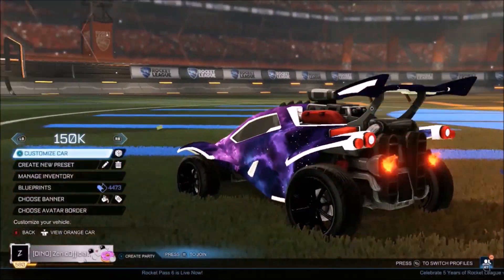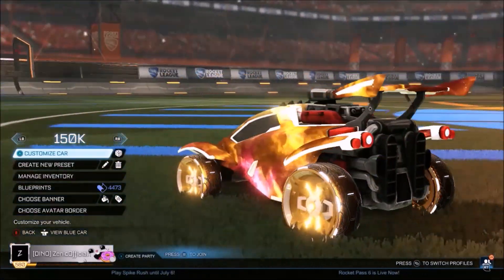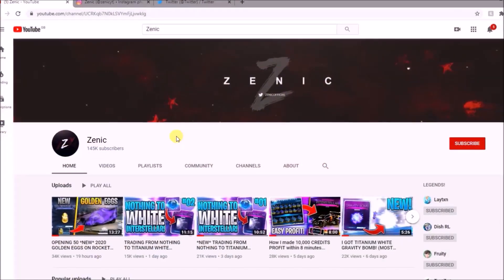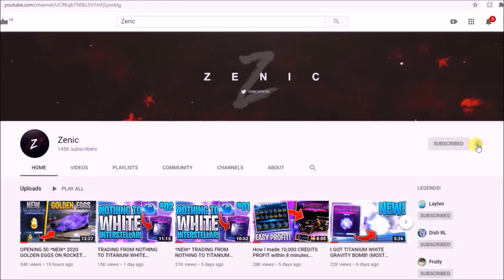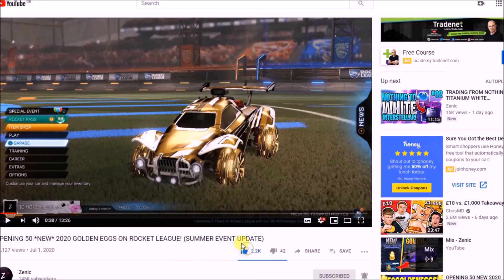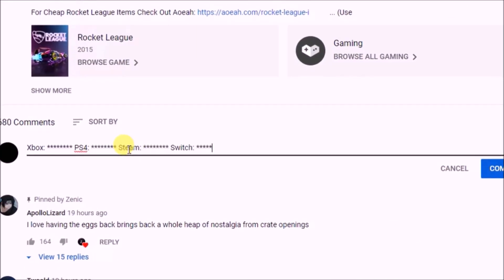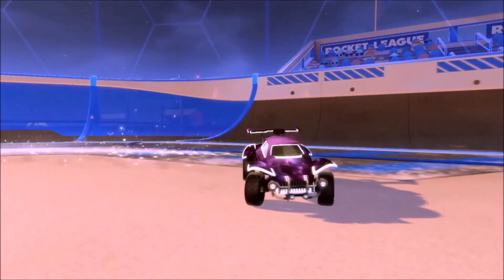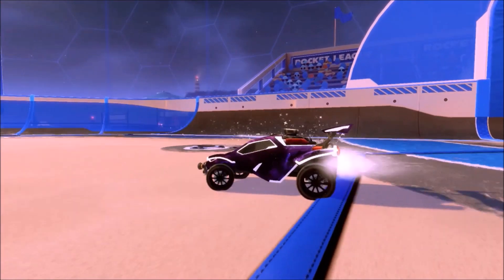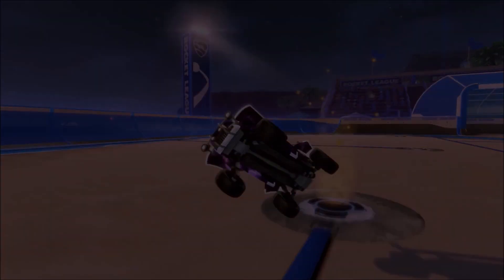Do you want to be in with the chance of winning this insane looking Interstellar on my car right now? If the answer is yes, make sure you follow these three simple steps: subscribe to the channel with notifications on, drop a like on today's video, and comment your details below along with which platform you are on. The winner will be selected when the channel hits 150,000 subscribers. Best of luck to every single one of you.